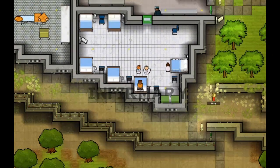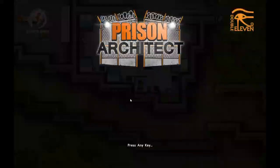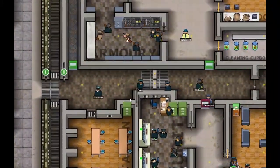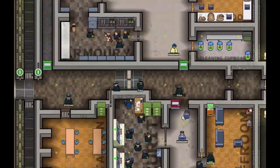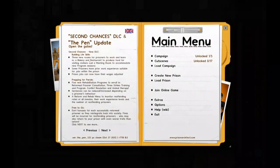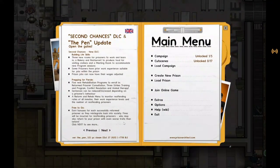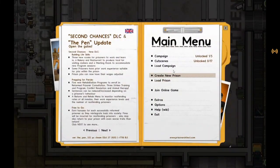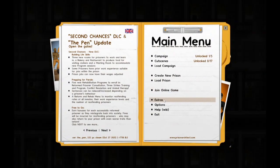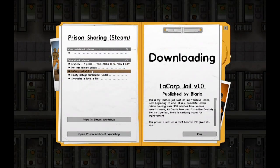Welcome to Paradox Interactive's Prison Architect. It's currently free on Epic Games, so go check it out. We don't have any DLC, so let's go ahead and start. I want to go to Extras and Prison Sharing.